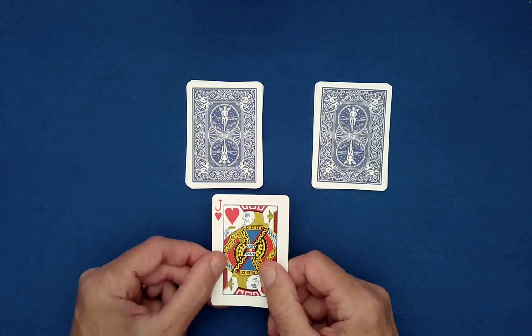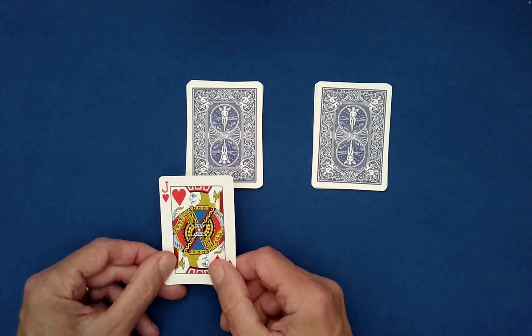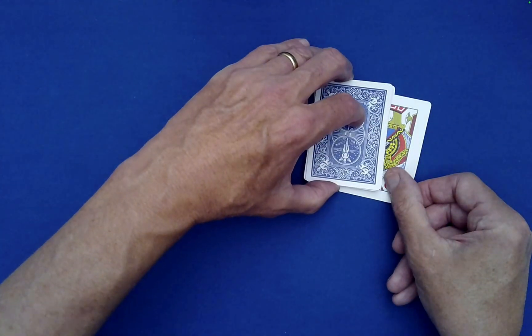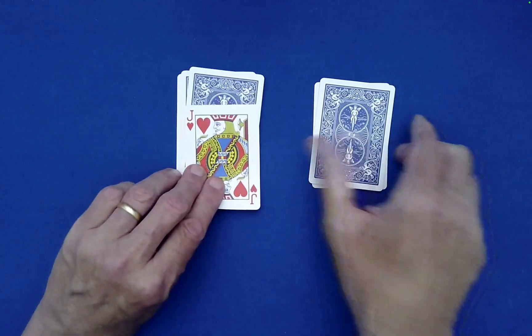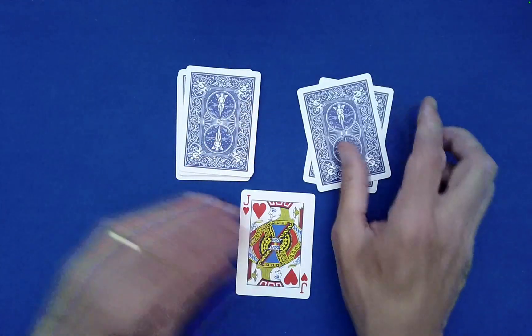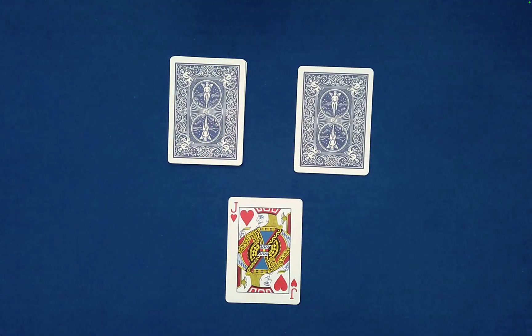The jack can be placed on top of either one. If it's placed here, you stack the other pile on top to bury it; if it's placed there, you likewise stack the other pile on top to bury it. There's a uniformity of action that really should not make the spectator suspicious in any way.